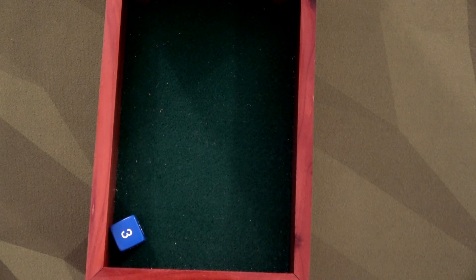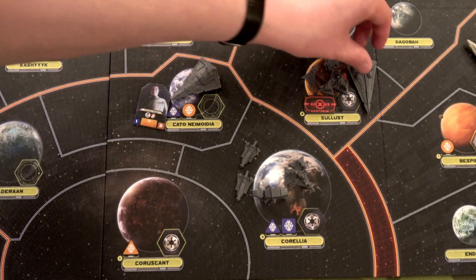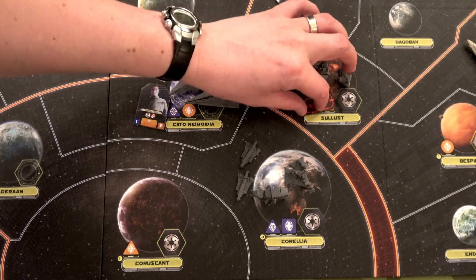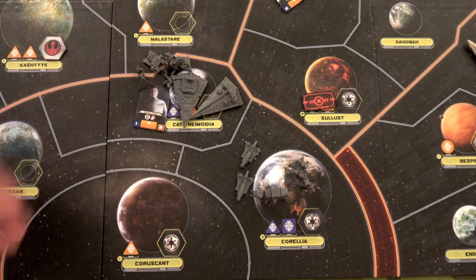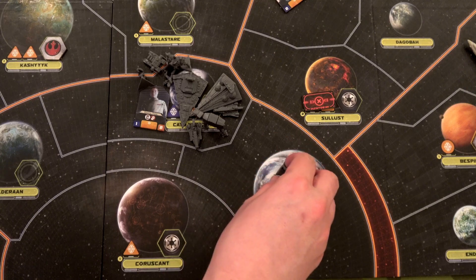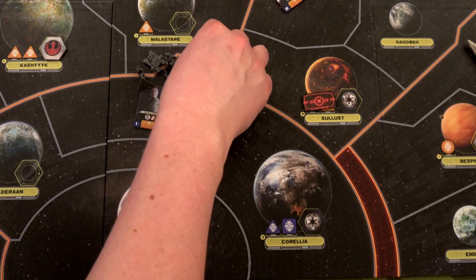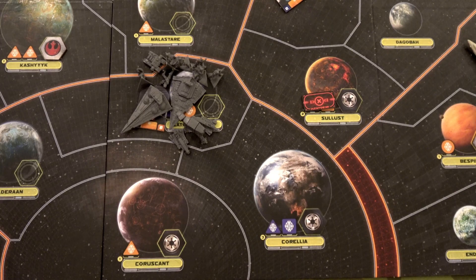The Empire does another move — using General Tag to move into Cato Naimodia with all their units. Each carrier can hold four. Since that's a loyal location, they don't have to leave any units behind. They also pull from Corellia — each can hold four. They fill up the space. They're definitely going to subjugate this system, but they don't even care. They're just coming to take out Ilum.